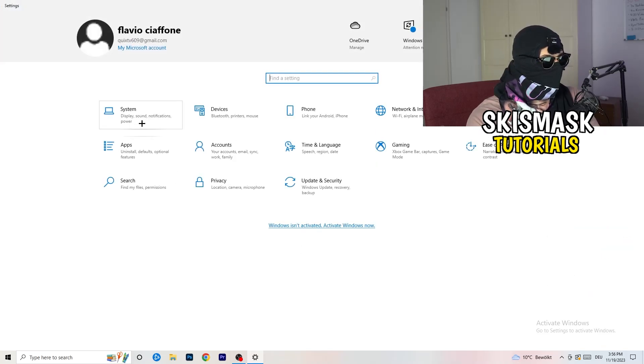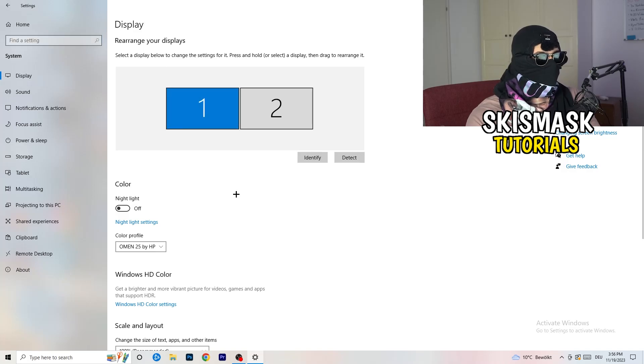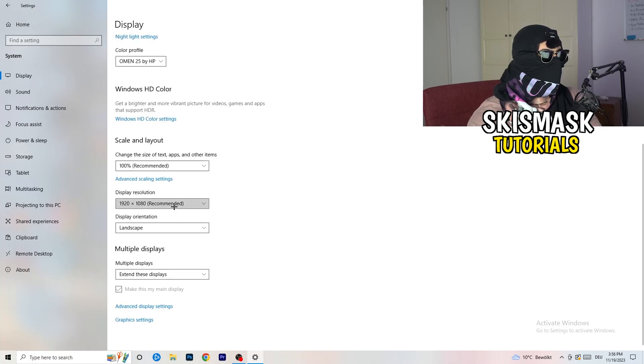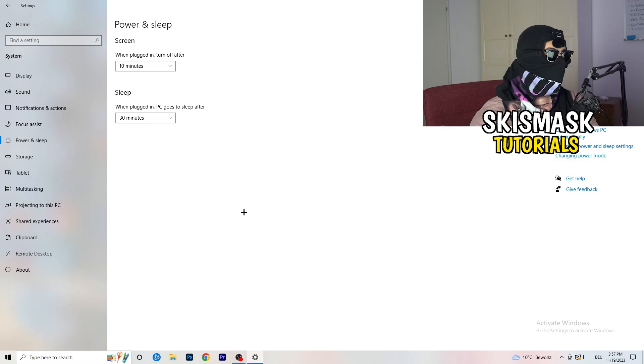Go back and click System, then Display. If you have two monitors, identify your main gaming monitor. Under Scale and Layout, set the text/apps size to 100% as recommended. Make sure your display resolution matches your in-game resolution — if you're playing stretched or at a custom resolution like 1720x1080, your monitor resolution should match, otherwise things won't work properly.